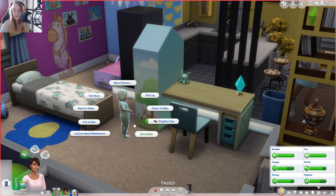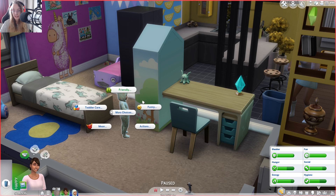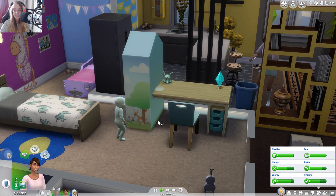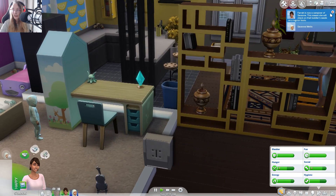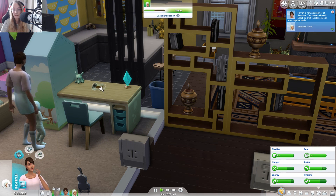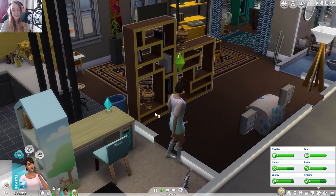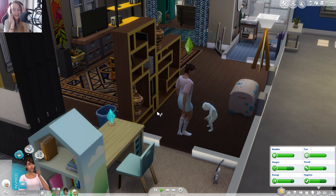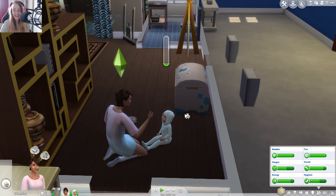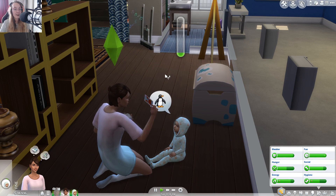We'll do some flash cards with her — let's teach her some animals and get that communication skill up. Farrah is now a caregiver of Savannah, which means she will check on the toddler's needs on a regular basis, so that's good. She's still cleaning up for me which is awesome. Farrah is such a cool sim — she just does things without me even telling her. She's been like that since she was a child, and now that she's a teenager she's got way more responsibility and it's actually really cool to see.